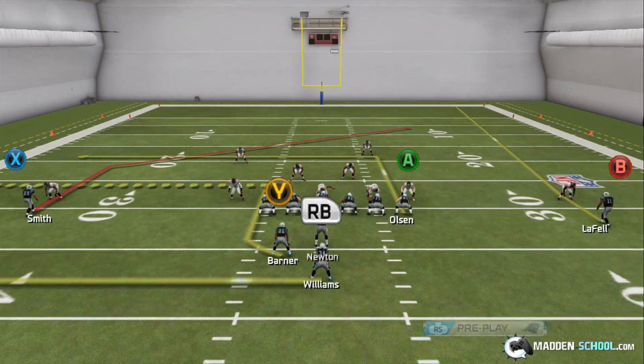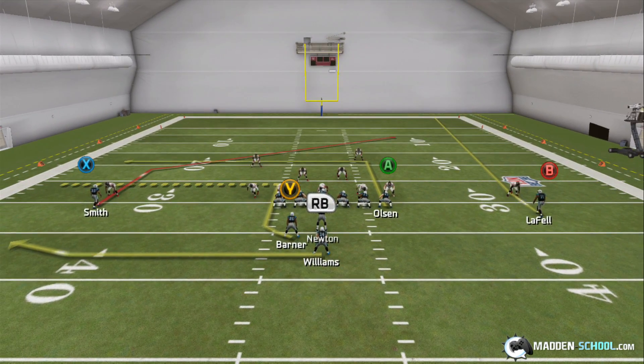There are two different sets of reads. In man-to-man defense, you'll look first to your Y running back — he'll always be open against man. You'll lead the pass towards the sideline and then cut it upfield. If for some reason he's covered, maybe the user is controlling the guy on the running back, then you'll hit your A tight end on the extended in route. He'll always be open as well against man-to-man defense.